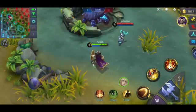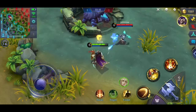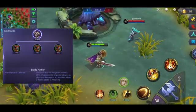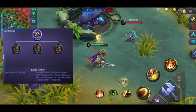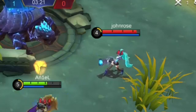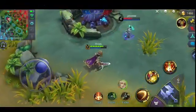Punta naman tayo sa mga tank items na magandang i-build. Una sa listahan natin yung Blade Armor. Yung item na to binabalik niya yung 25% ng physical attack mo — ibig sabihin, kapag ina-attack ka ng basic attack, nadadamage rin yung umatake sa'yo.